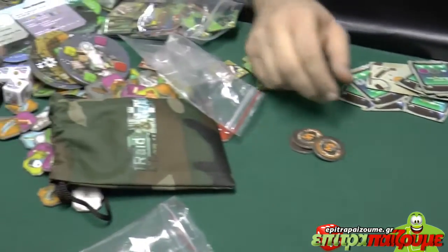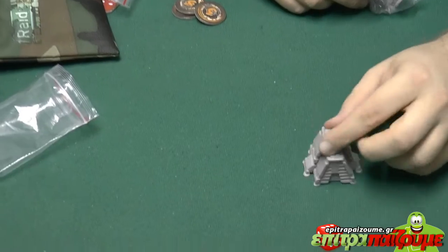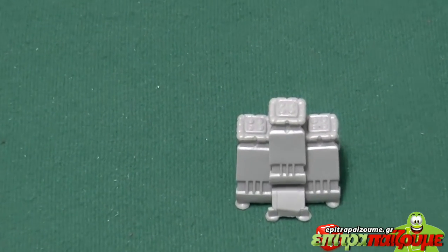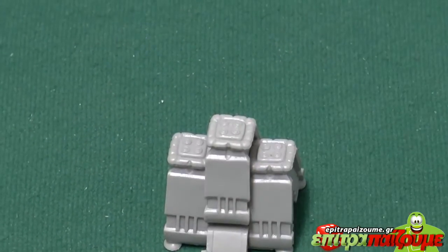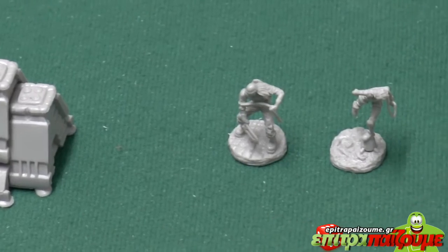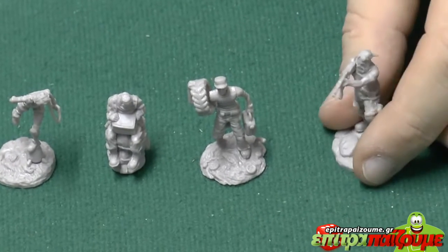Last but not least, we have the miniatures. This is the miniature of the outpost — here you can see. There is also a tile of the outpost in the game, but it's not as much fun as using the miniature. And along with it we have the five story characters, beautifully made and with lots of detail.